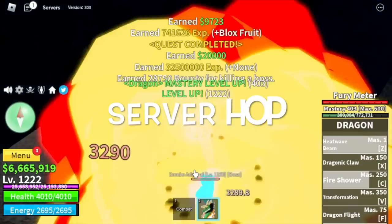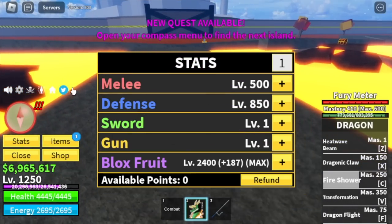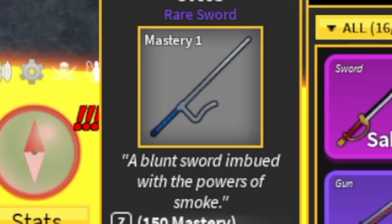We're gonna do server hop here until we reach level 1250. Stats: defense 850, melee 500, max Blox Fruits. Next island is the Cursed Ship.